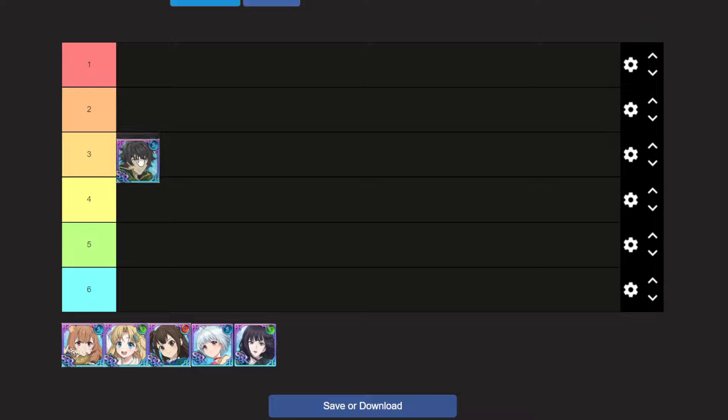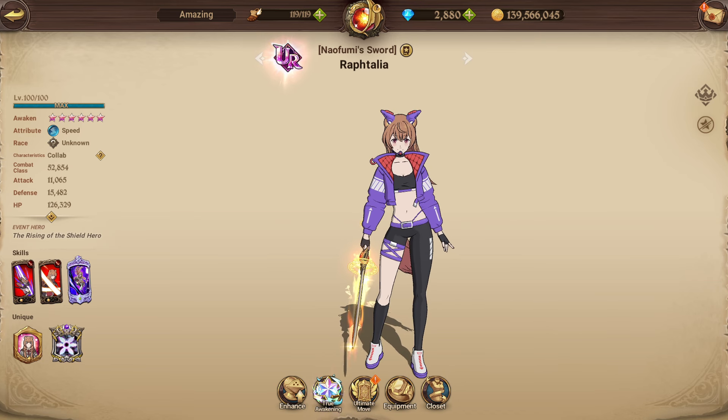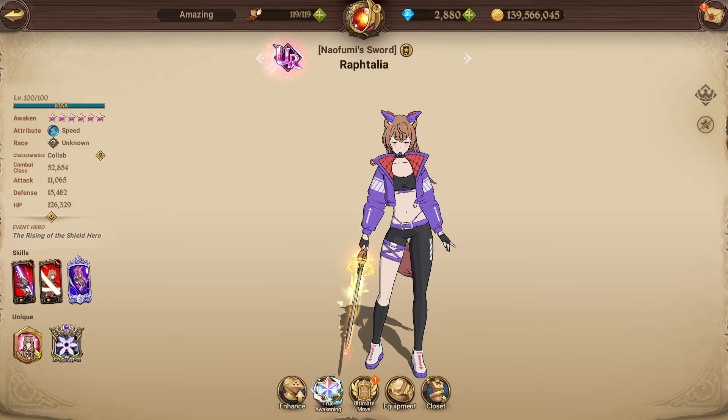Moving on to Raftalia. Her passive increases allies' max HP by 300% of the hero's defense at the start of battle and decreases allies' damage taken by 30%. The buff she received was that she's no longer restricted to mono-blue teams — this full passive is now usable with any team. However, unlike Naofumi who got 30% damage and 40% damage reduction added, Raftalia didn't really get anything substantial added to her passive.